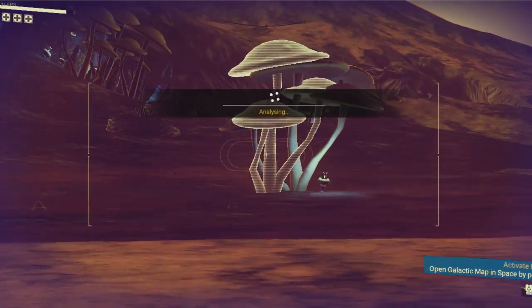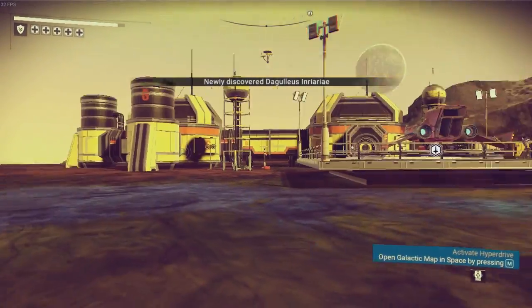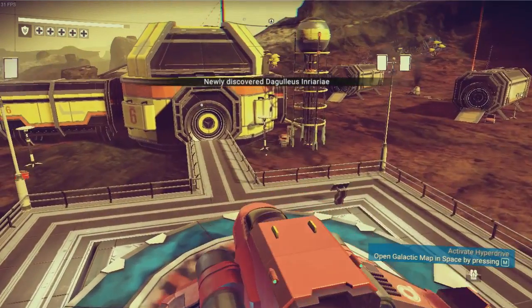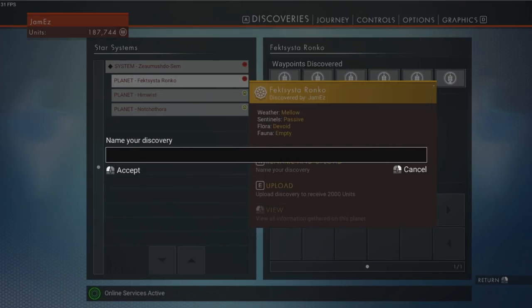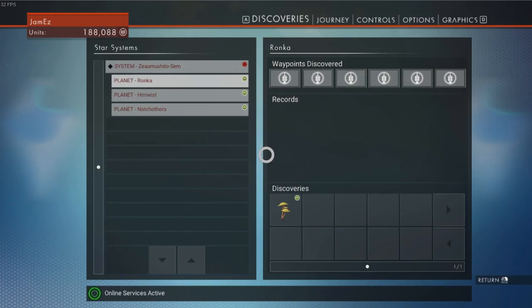There's nothing here. Let's discover the mushroom for a little bit of extra credit, and then we'll be taking off again. What are we going to call this one? We're going to call it Ronca — Planet Ronca.